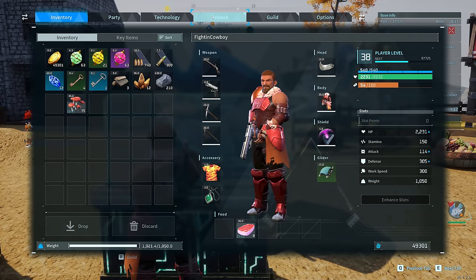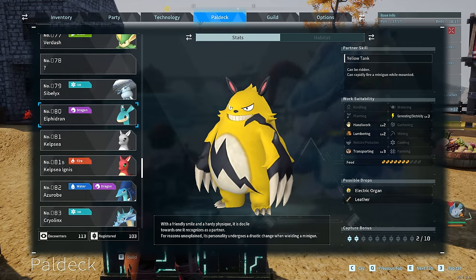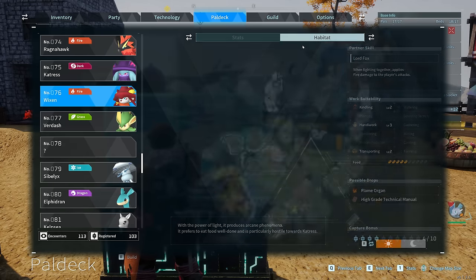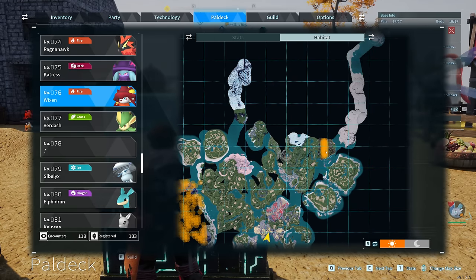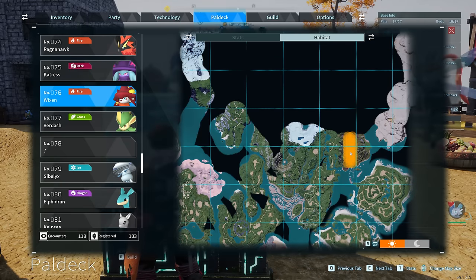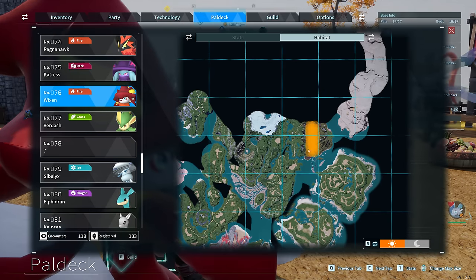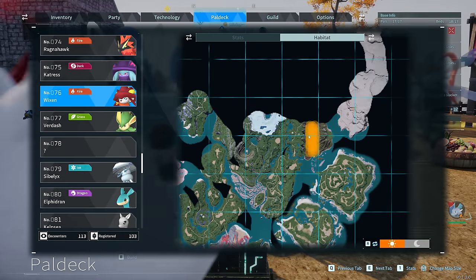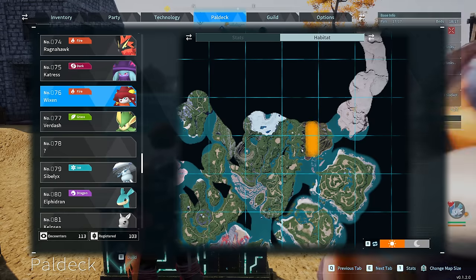Moving on, let's talk about Wixen. Wixen is going to be all over the volcanic area, but I would recommend going to this little mini volcano strip — you're going to find lots of fire-type stuff there. If you don't have a Flambelle to produce organs, this is a fantastic spot to also farm up Flame Organs. You can just go on a killing spree and you'll come out with 100 Flame Organs easy.